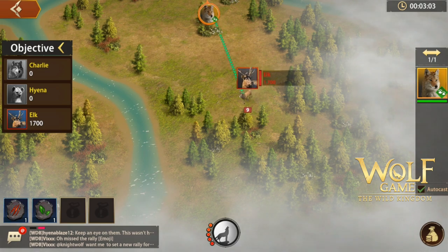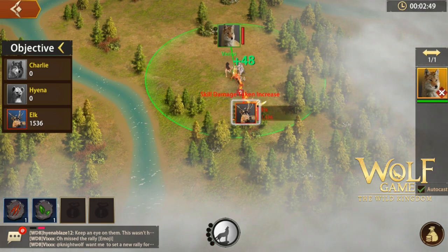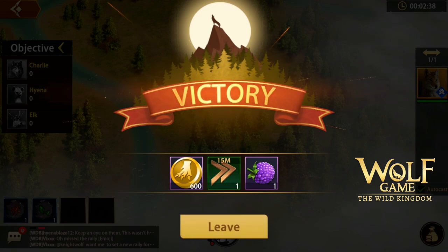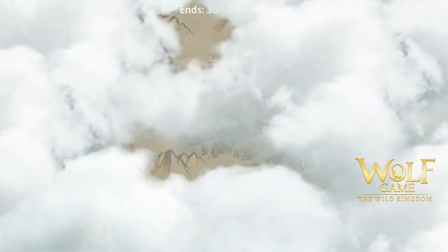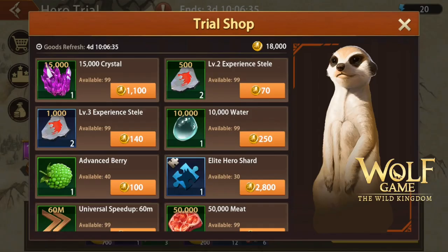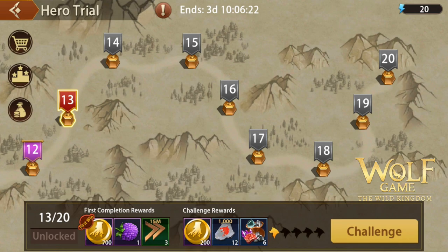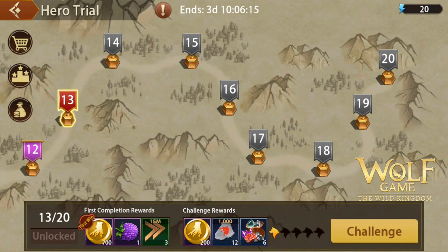Unlike the Adventure rewards which are universal for all players, the Hero Trial rewards vary based only on stamina — the less stamina you have, the less rewards you get. In the Hero Trial you compete in rankings with other players. Your rank depends on the time you spent clearing and the level of the trial — shorter time and higher level means a higher rank. Aside from ranking rewards, you can also buy items in the Trial Shop using coins earned from clearing levels, including runes, speed-ups, and resources.